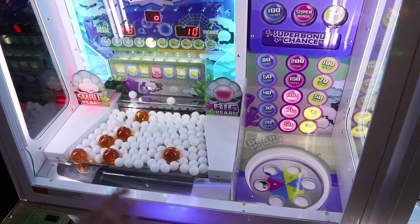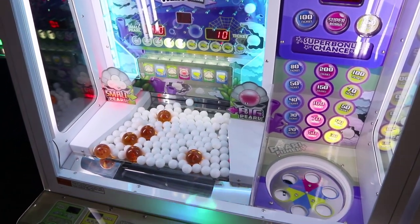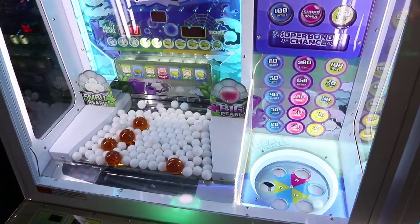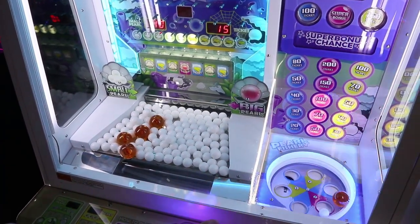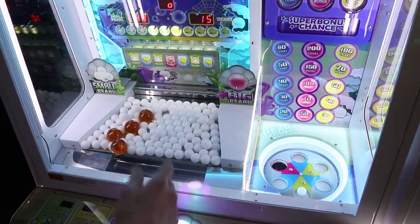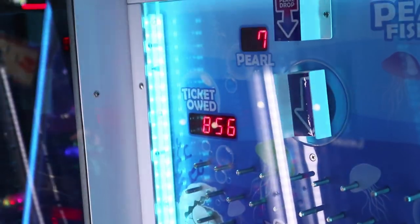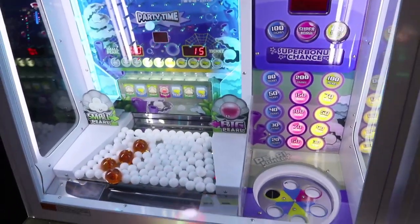Small pearl — if you get the small pearl you'll see it craps out like six of them, which is pretty generous. I'd love to get that pearl party time. We got yellow. Sometimes the white one will go in there — I don't know if it registers, but they're not supposed to go in there. Pink! But we only got the 150 because we weren't in party time. We're still over 800 owed though — that's insane.